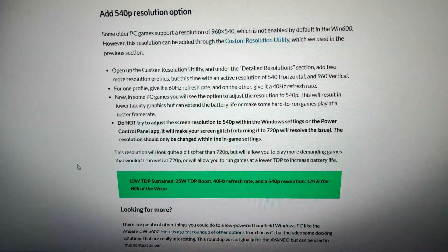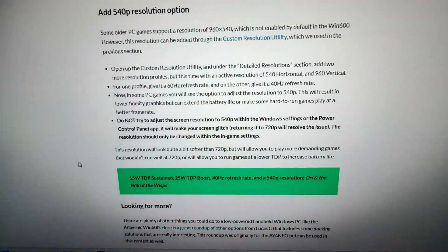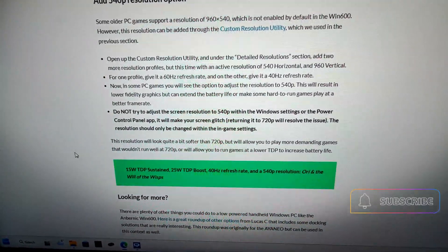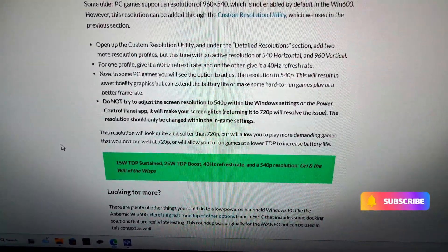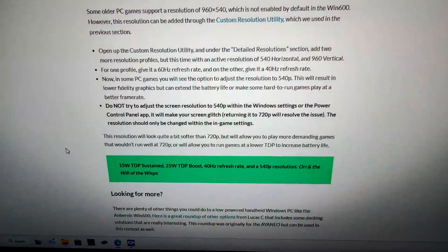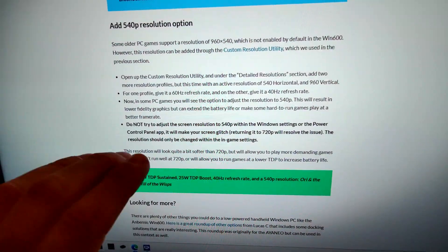So for older games you can generally use this and in-game set it to 540p, but in slightly newer games you don't have that resolution — 720p appears to be the lowest resolution you can set. Now if you do try and use the power control panel, indeed it does glitch — the top half of your screen goes all multicoloured lines and your screen kind of moves down.